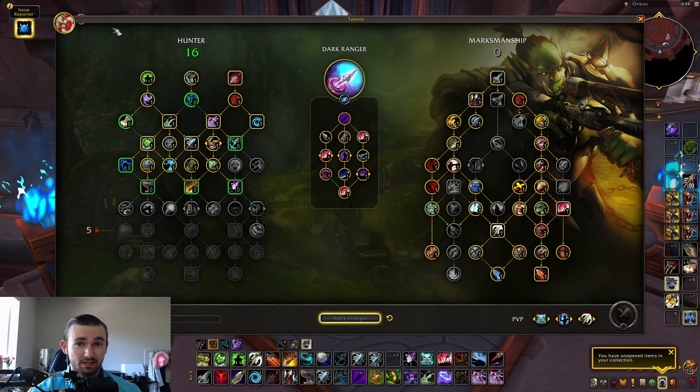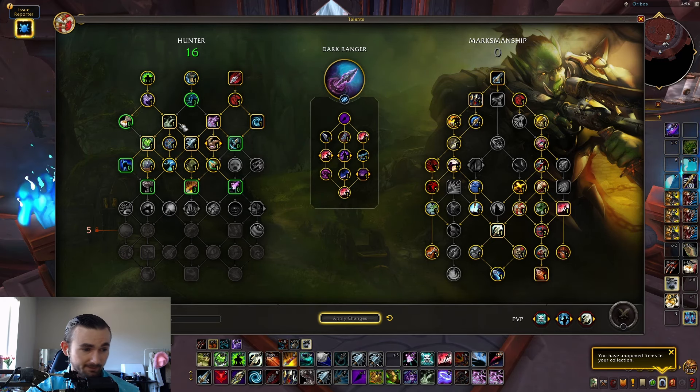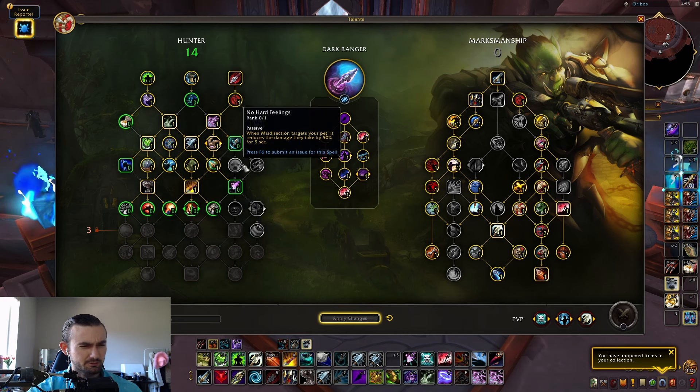You can now grab Binding Shot, Intimidation, and Scatter Shot — all three at once, which is pretty great. Intimidation is right here, and Exposed Shots is now in the middle instead of requiring you to choose between nodes, which is very nice.